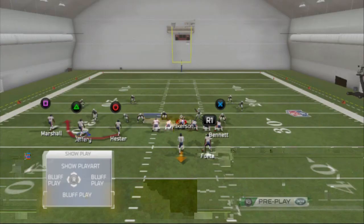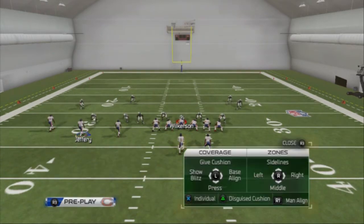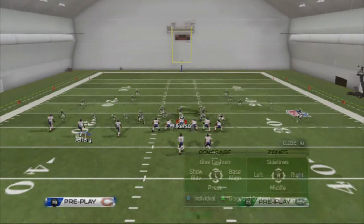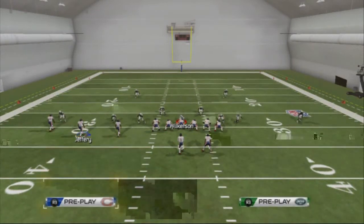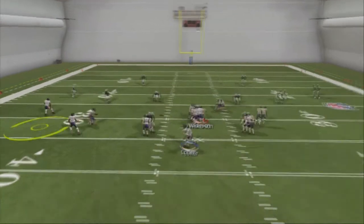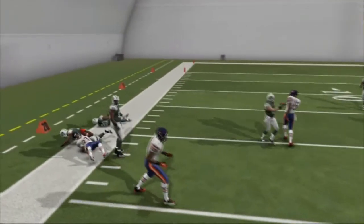The next play I want to look at is the bubble screen — it's our L1 audible. Basically if we see a base defense aligned, we're going to call press. This is going to leave the flats open to the left side for the bubble screen. We have a numbers advantage, three by one. What I like to do is put our running back on a streak and our tight end on a zig. The first read is simply throw the bubble screen — with Devin Hester out there it's going to be really effective and get up field quickly.